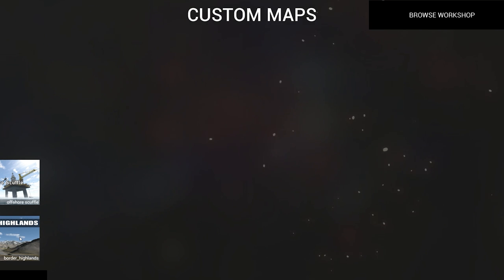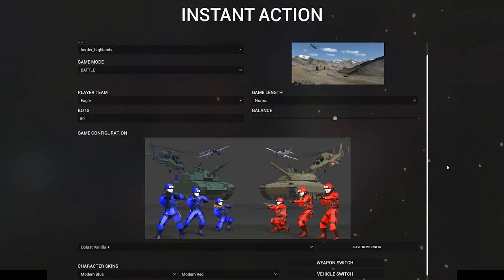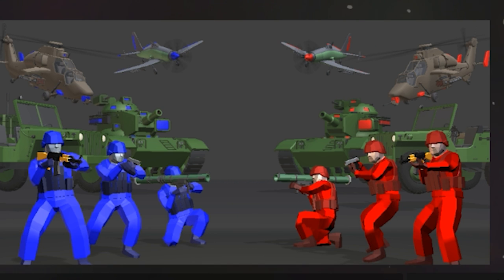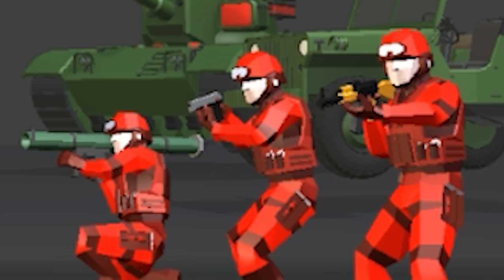The map we're playing is by the man, the myth, the legend — Fifth Smell — Border Highlands. To get the classic look, I'm using these new modern skins. I feel like they're perfect — this is what Ravenfield is all about: blue versus red. Regular blue, modern blue. Regular red, modern red. They look great.